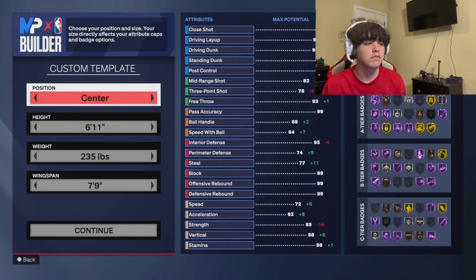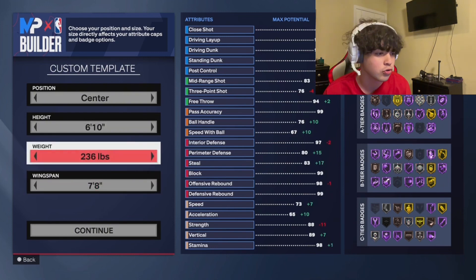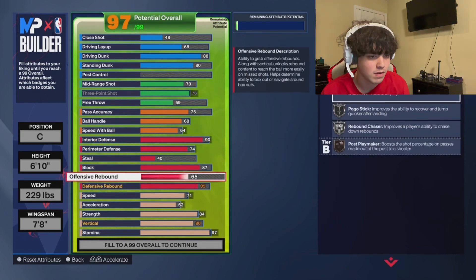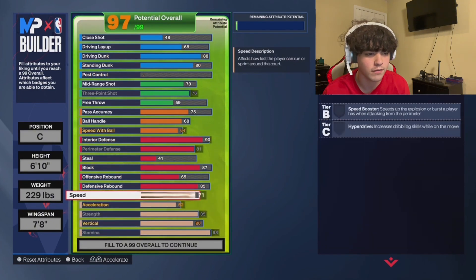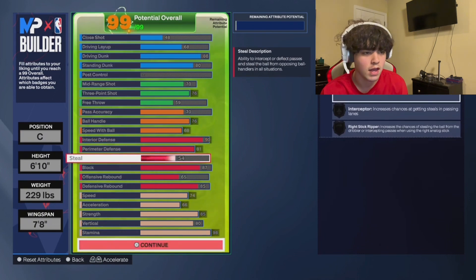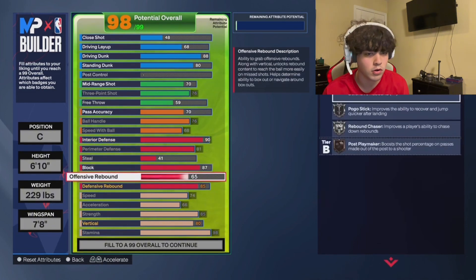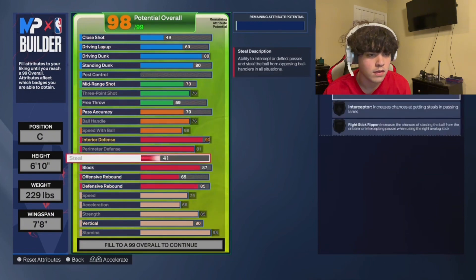Now I'm going to show you the second center build, because some people just want a little smaller but still want to do everything. So for this build you're going to go 6'10", max wingspan, 229 pounds. It's almost the same format but a little different. Max speed with ball, 70 pass accuracy, 76 ball handle, 81 perimeter defense, and 89 dunk.